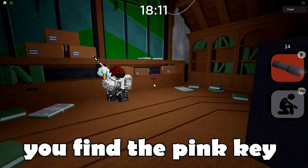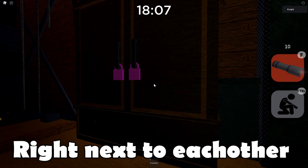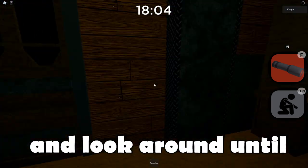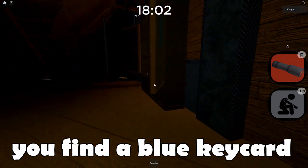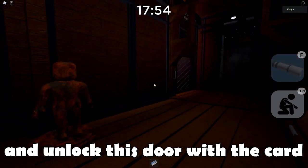Now look around until you find the pink key which you have to use on these two cupboards right next to each other. Open the cupboards and look around until you find a blue key card, which you can bring over here over the plank and unlock the store with the card.